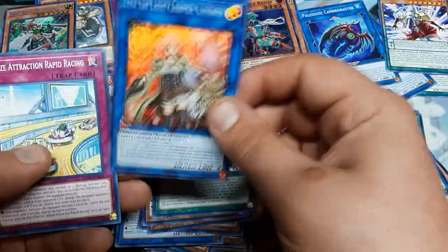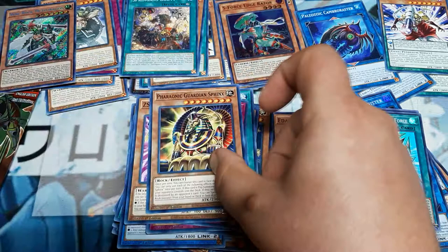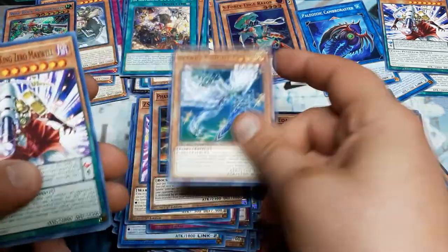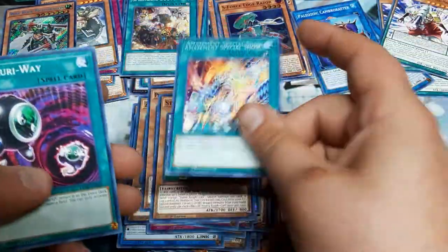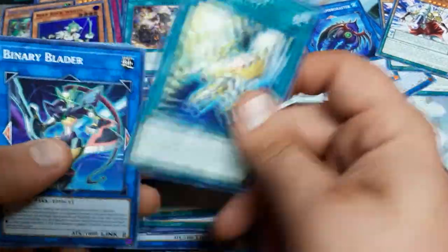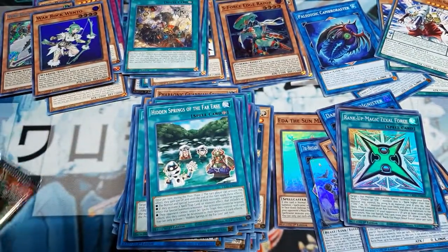Spring Brother, Denmari, Sky Scourge, Dogmatic Calamity - oh my goodness. Lena again. Amaze Attract, Fukubiki, Armed Sage, Pharaonic Guardian Sphinx - I guess there's going to be a lot of this Guardian Sphinx. Starry Knight CL, a third Maxwell. Looks like there's another War Rock Wento - they're not making this easy for me. Birth of Prominence Flame, Hidden Springs of the Far East.